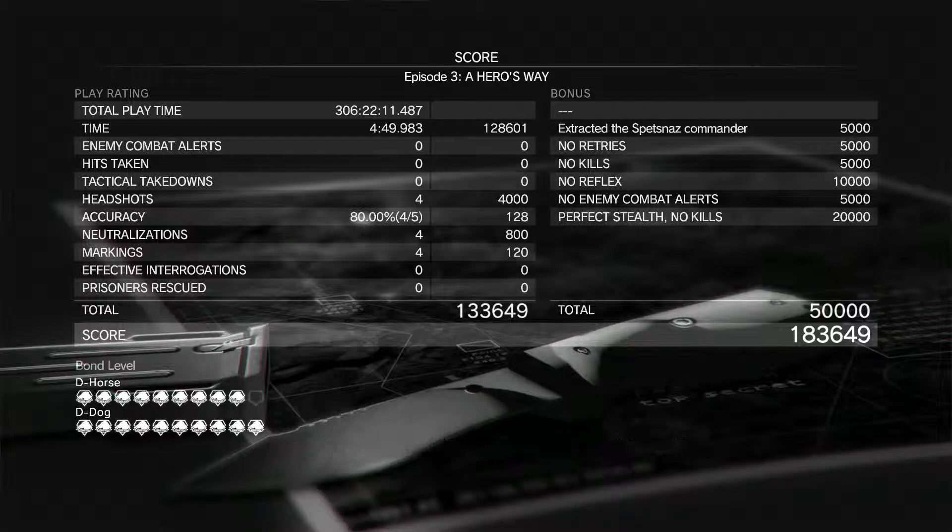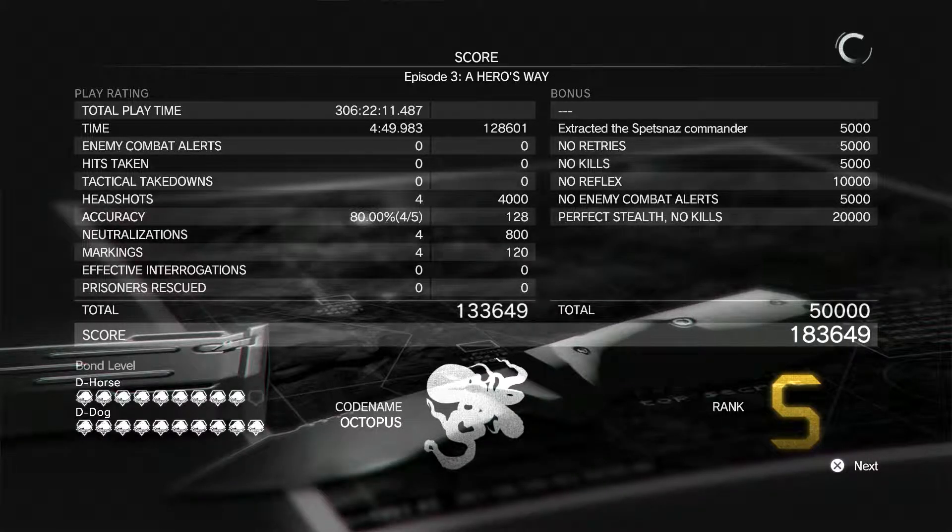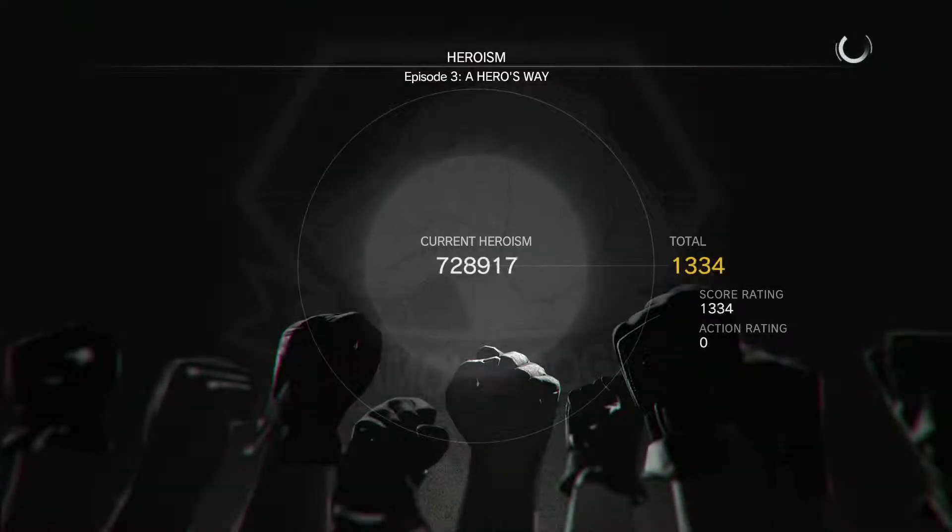You almost get 130,000 just for the time bonus. If you get the no-retry bonus, no reflex, no alerts, you'll get plenty of points. That perfect stealth, no kills, and no-kill bonus — that's just icing on the cake. And then the 5,000 for extracting him. As you can see, you definitely didn't even need those bonuses to rack up an S-rank in less than 5 minutes. There are probably faster ways to do that, but that's just how it worked out this time.